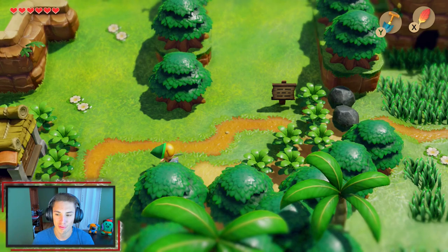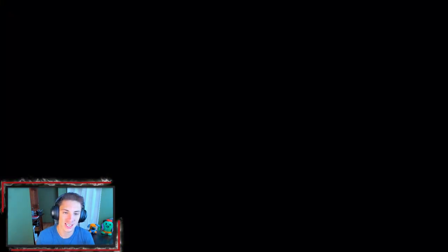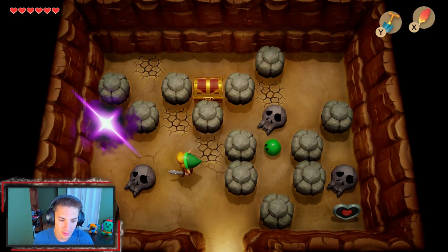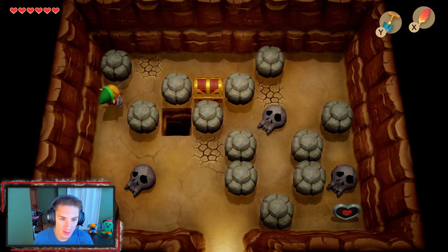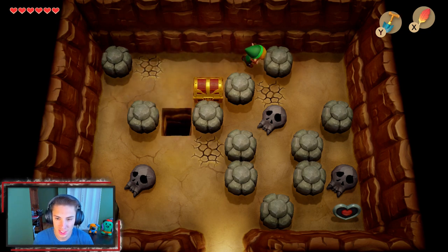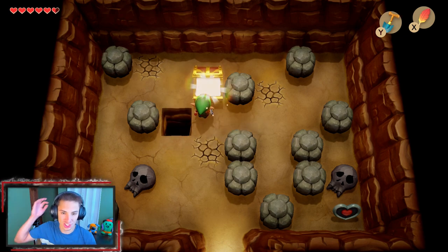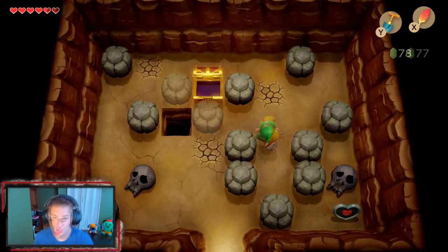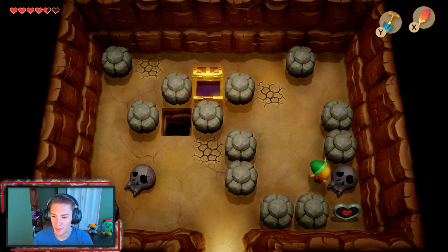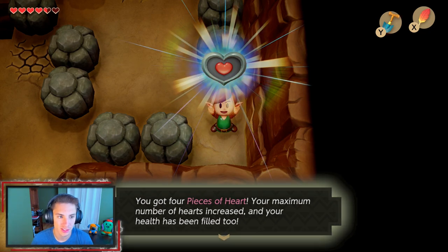Now that we can lift rocks, we open up the path to the prairie. We head inside a little cave area, whoop on some enemies, push rocks around, lift a rock to open a pathway, and grab a chest with a good 50 rupees — we just spent everything. We push more rocks and grab ourselves a piece of heart. That gives us our full heart container, and now we are up to 7 heart containers — just awesome.